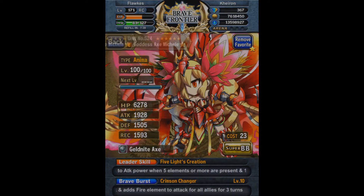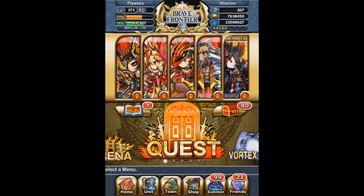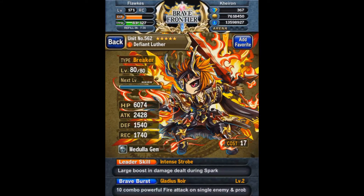I put a Gold Knight Axe on Michelle because I've been trying to clear quests as fast as possible while grinding — it's all about efficiency. And my five-star Luther has his six-star out at the time of this recording.